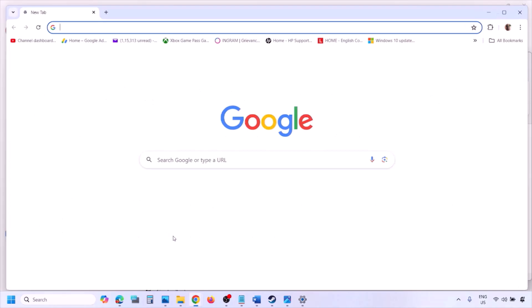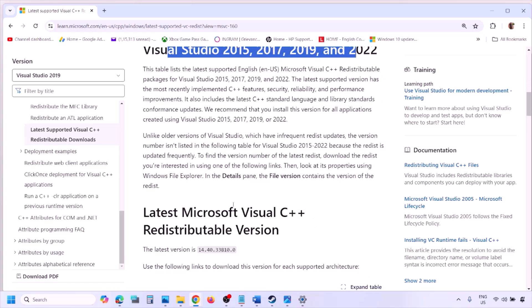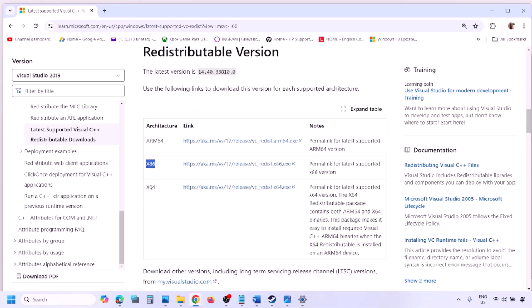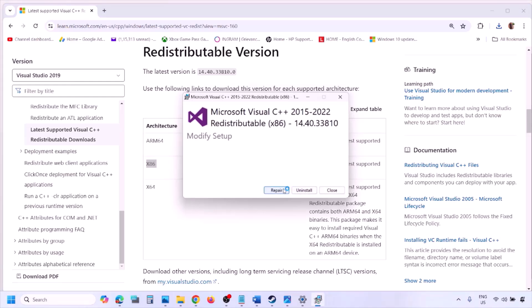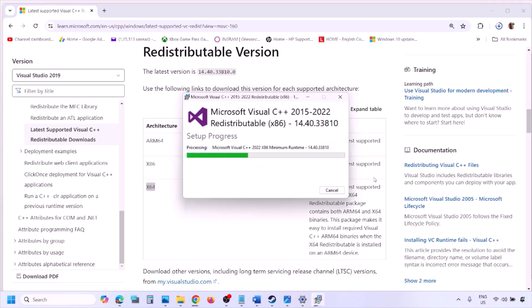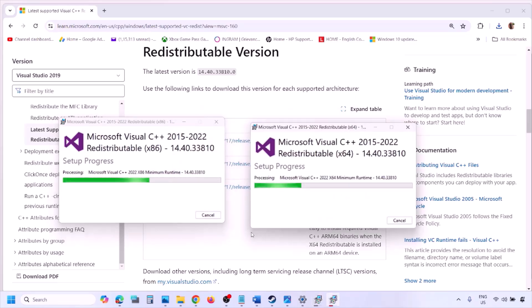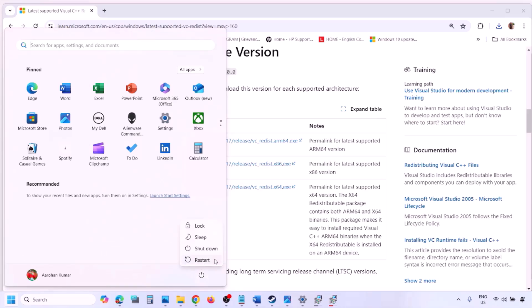The next step is to install the Visual C++ redistributable. Copy the link provided in the video description and open it in a browser — it will take you to the Microsoft website. Download the Visual Studio 2015-2022 x86 and x64 versions. Run each EXE file; if you see Install, click Install; if you see Repair, click Repair. Click Yes to allow. Make sure both are installed, then restart your computer — restart is a must.